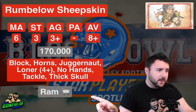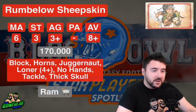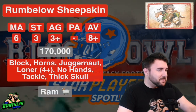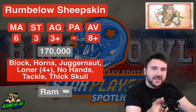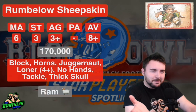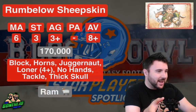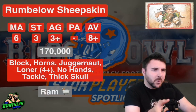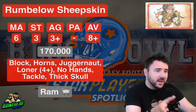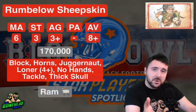He does have a special ability called Ram. Once per game, when an opposition player is knocked down as a result of a Block action performed by Rumbelow, you may apply an additional +1 modifier to either the armour or injury roll. This modifier may be applied after the roll has been made. So not only is this bargain star player blitzing around with Block, Tackle, and Juggernaut at Strength 4 — he gets Mighty Blow once per game as well. If you're playing in a stunty environment, Rumbelow is an absolute boss. Tackle in a dodge environment is insane.